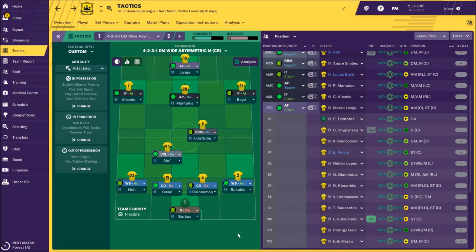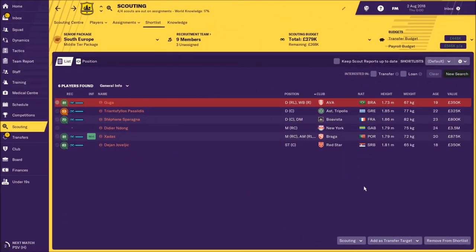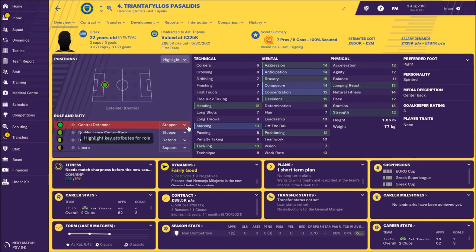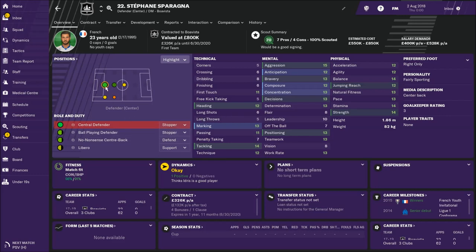Now I'll show you some players I would like to sign. We especially need one classy central defender and maybe one classy central midfielder. Since we only have half a million in the transfer budget, here is my shortlist of young and very cheap players who all have great potential. Guga, a Brazilian wing back, price between 1 and 3 million. Pasalidis, an interesting central defender, price between 1 and 2 million. Stefane Sparania, a French central defender — his price is really nothing, between 500k and 850k.